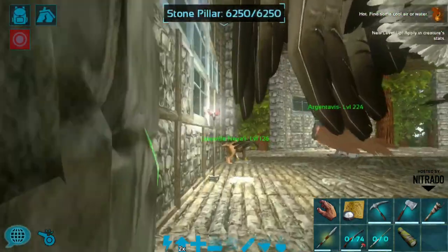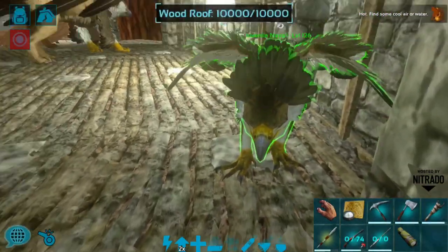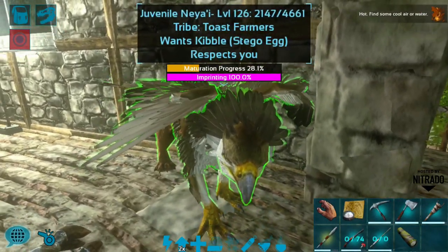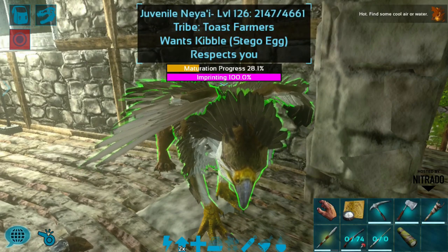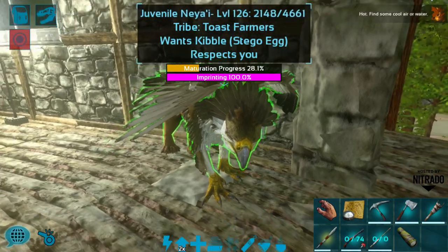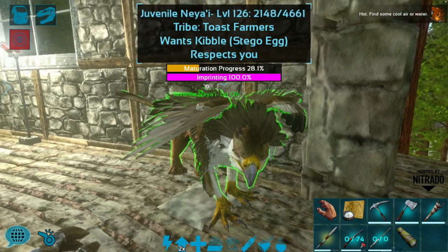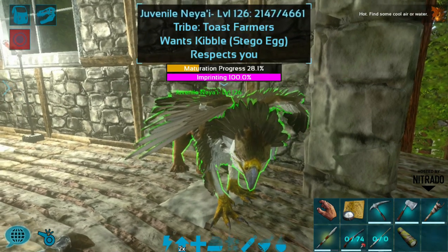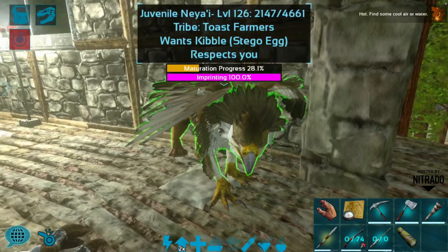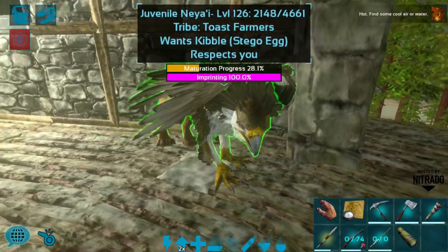I wanted to show you guys over here — this is actually a baby, the first egg that I had, and it's a little bit older right now because I've been growing it up. This is about day three and I have really boosted rates. Just so you know, griffins take a very, very long time to grow. This is three days and it's at about 30%, so for me it's about 10% per day. I have a feeling that for most people it's going to be significantly longer. So just be aware before you try to hatch a griffin — it's going to take a long, long time.